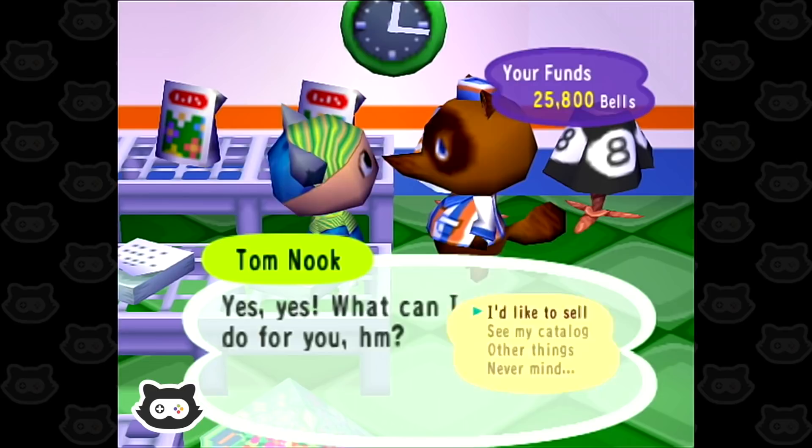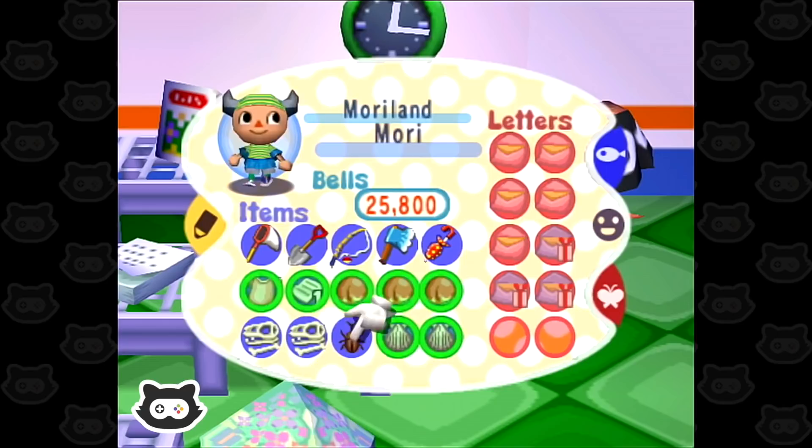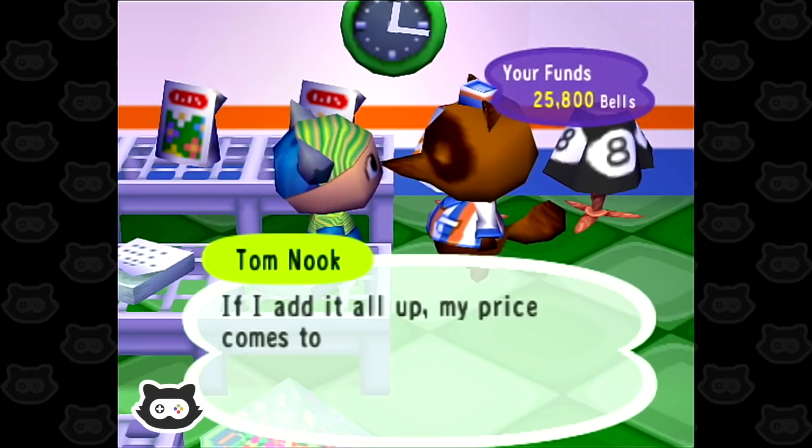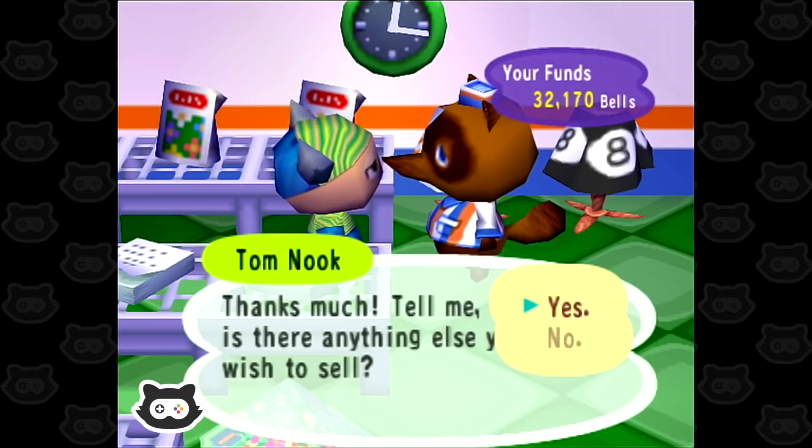Let's get rid of some things. We want to get rid of the green bar shirt — not very nice — get rid of the bit of paper and the peaches, skip over, and of course these are duplicate fossils so we can get rid of those. If I add it up my price comes to 6,370 bells. Yes please, sell.